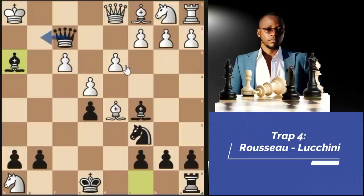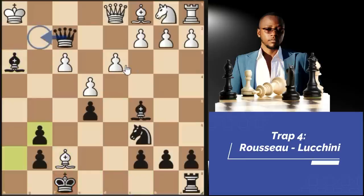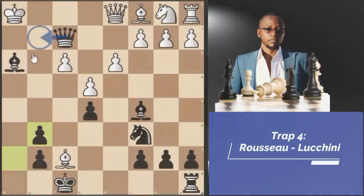For example, white may try a desperado move bishop F7 check — we just go king F8. If knight G6, there's nothing white can do to stop the mate. To see more about this gambit, watch the video in the card above or in the description, because I don't want to repeat the same things I covered in that video.